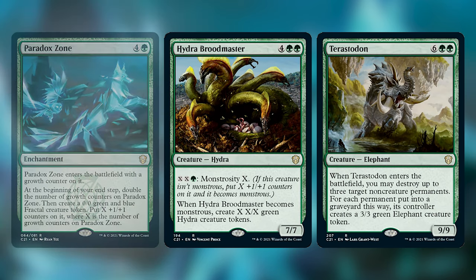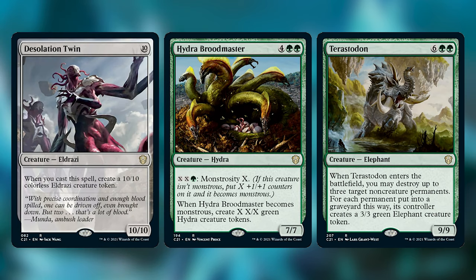I've also removed Hydra Broodmaster, Terasadon, and Desolation Twin, which is a really cool card, but getting up to 10 mana to get a vanilla 10-10 and another vanilla 10-10 just didn't seem that fun. I could see you keeping this one in, especially if your games with your playgroup tend to go a little bit longer. I wanted to lower the average CMC of the deck just a little bit to make it go faster. I would really hate to have Desolation Twin in my starting hand or draw it on turn three and have it sit for most of the game.